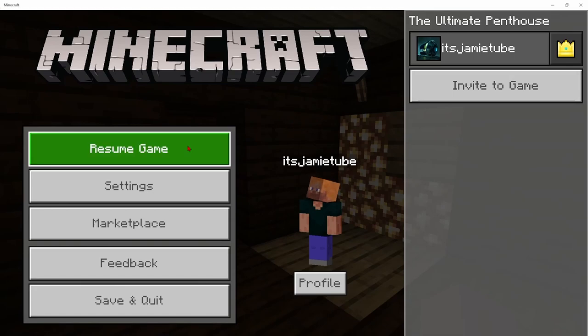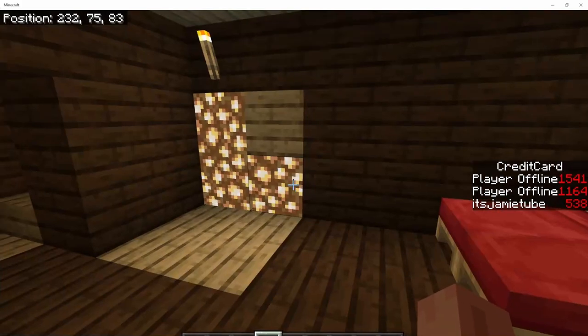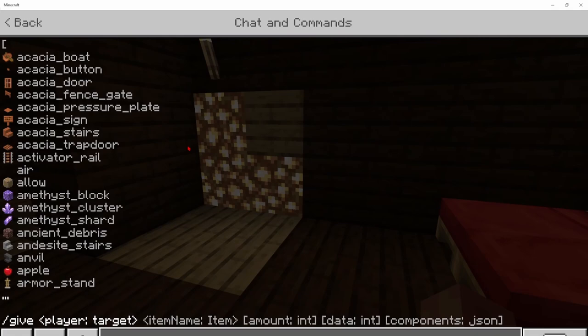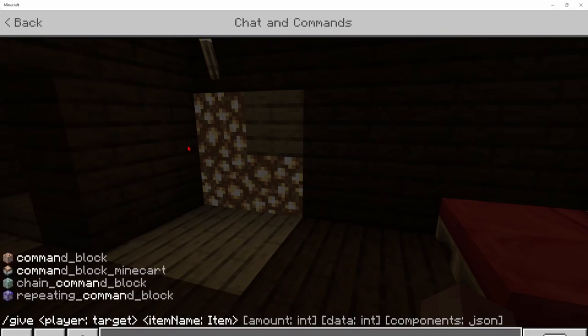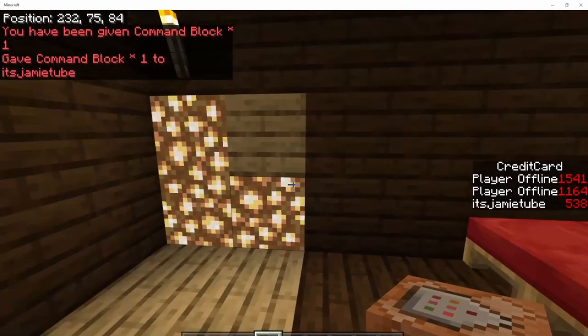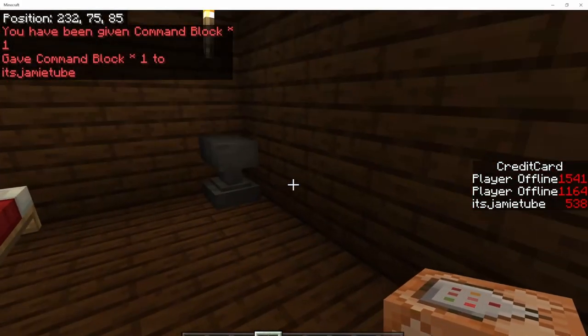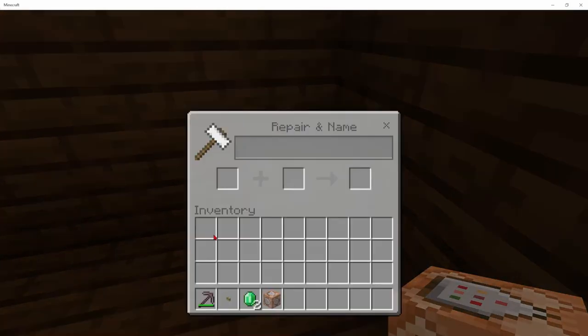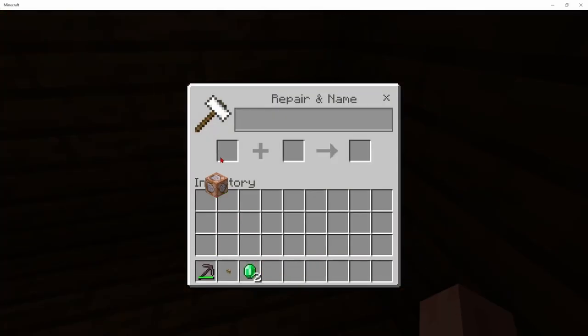So the parts you'll need are just a command block. You'll need an anvil as well. You're going to have to type a command into the chat to get the command block — I'll put that command in the description so then you can get it easily. Now go to an anvil, get it down, and then put the command block in there.